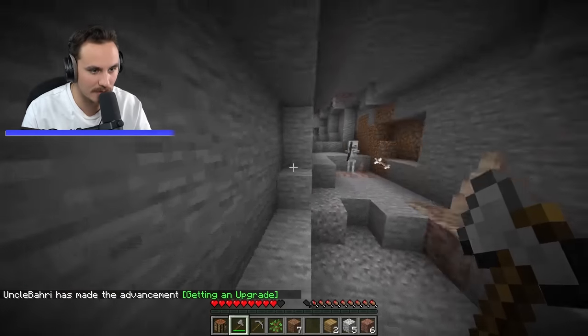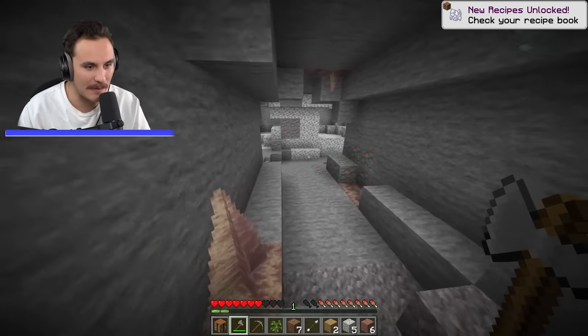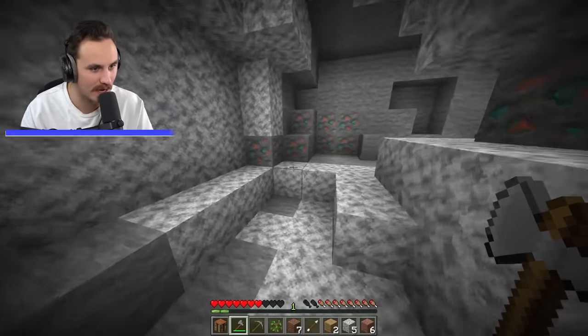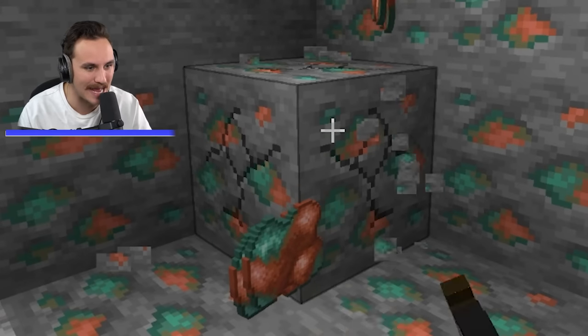I'll try to take down this skeleton without taking any damage whatsoever. I took damage. Are you kidding me? Upgrade. We've got some HD hearts and HD hunger as well. I'm going to get out of this cave so I don't take damage too fast, but look at these ores. They look nice, and my pickaxe is so clean. The break quality is immense now.